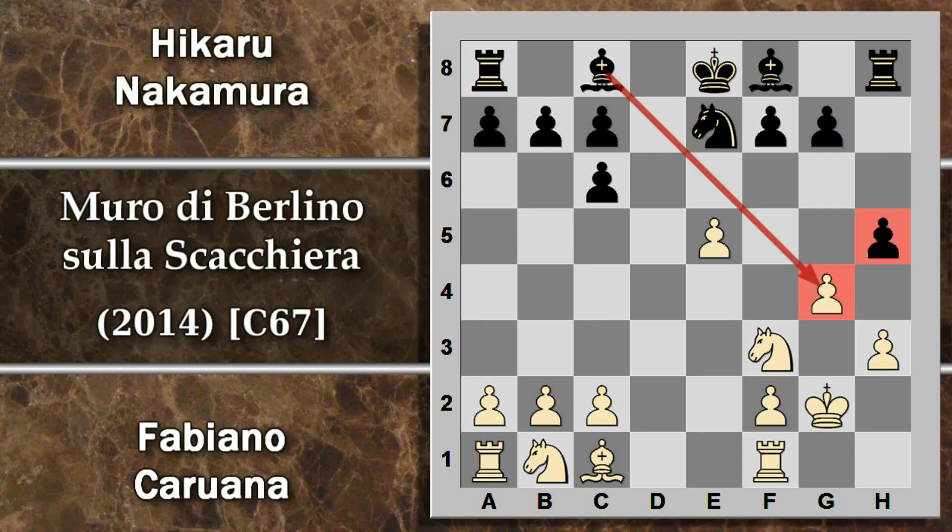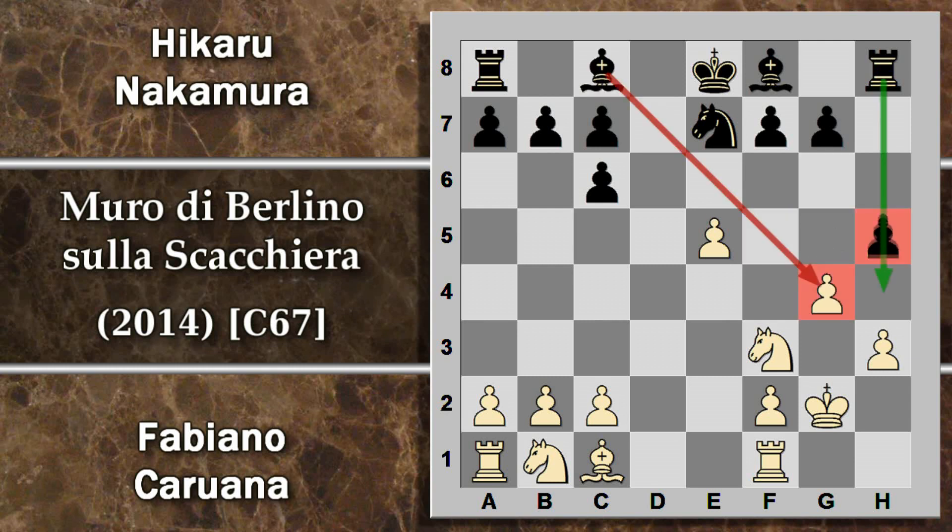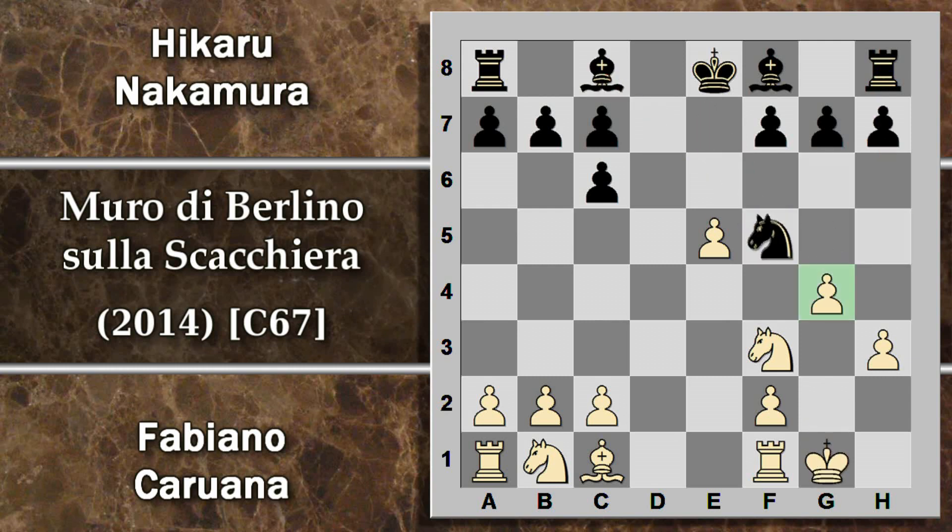È molto più difficile ottenere qualcosa di sensato quando i pedoni sono doppiati in una maggioranza. Però per contro il nero ha il vantaggio della coppia degli alfieri, cosa che il bianco non ha. Tipicamente i piani per questa partita saranno: il bianco riuscire a sfondare con i pedoni sul lato di re, e il nero riuscire a mantenere la coppia degli alfieri per avere un vantaggio nel finale e impedire al bianco di ottenere i propri scopi.